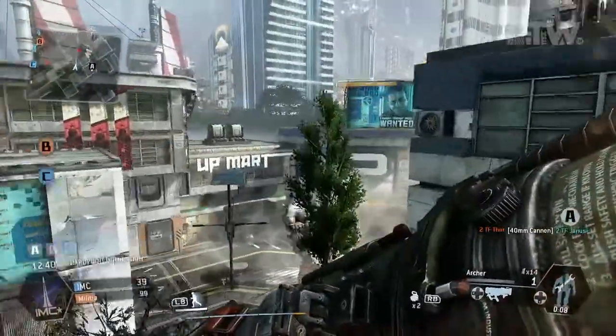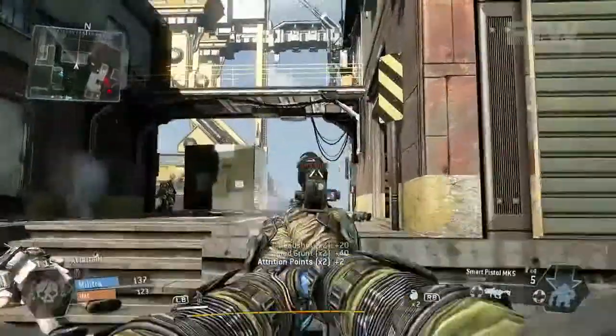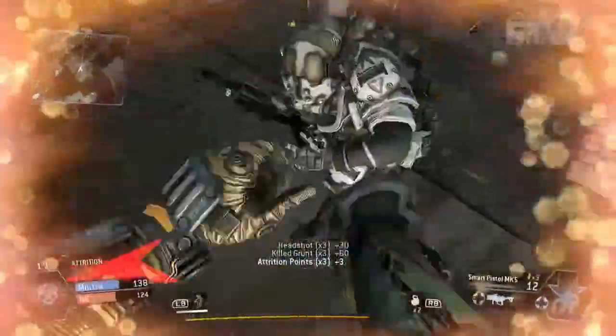One advanced move we don't teach too much is what we call the wall hang. As a pilot, when you're wall running, you can hold the left trigger and slam your knife into the wall and hang there, kind of like Spider-Man. It's really useful to run into a room if someone's chasing you — jump up above the door you came through, hang down, and rain death on the guy chasing you. If you're hurting for health and suddenly find yourself in a room of specters, it might not go very well, especially if you get melee'd by the AI — that is really scary.